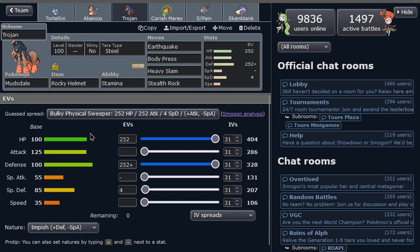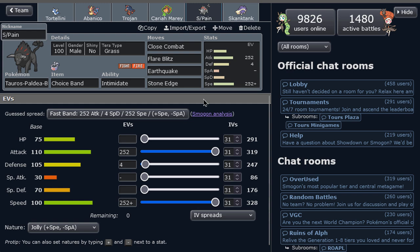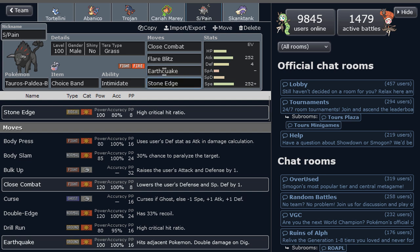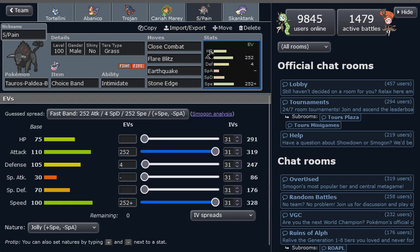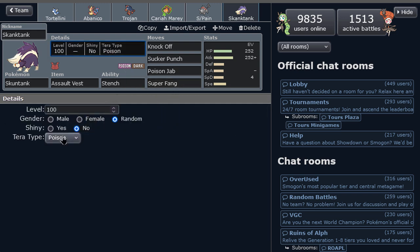Mudsdale - we have this Steel Tera set with Heavy Slam, Earthquake, Body Press, plus Stealth Rocks as the Stealth Rocker on the team. Classic Scarf Rotom - with Trick, nothing too special about it; Volt Switch and T-Bolt for coverage, then Leaf Storm to hit hard. Choice Band Tauros-Blaze - going with the Fire type helps the team with some resistances, or bait some other types. We got Close Combat, Flare Blitz for massive damage, Earthquake for great coverage, and Stone Edge as well.